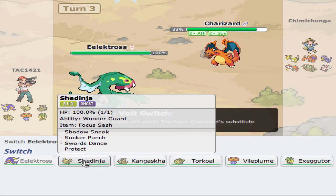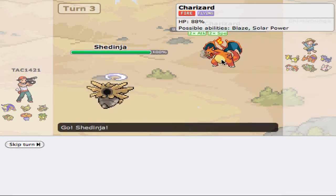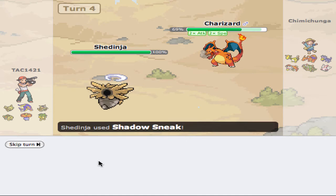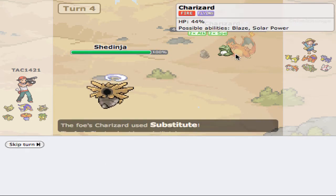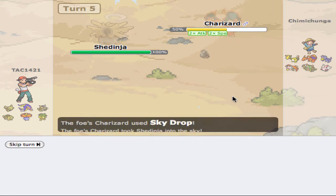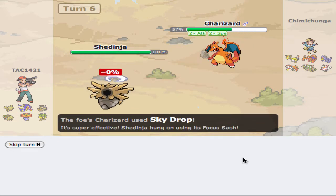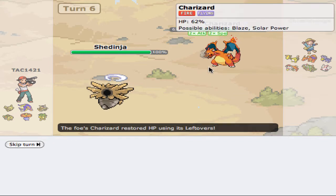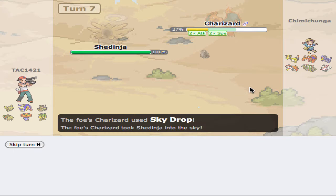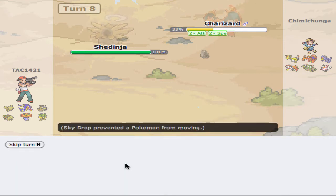I think Sheninja is the best bet here because then we can two-shot KO it. First I'm going to go for the Shadow Sneak, hopefully get some damage. I did 25%. He's going to substitute again — I don't know why — but we're going to Shadow Sneak, get rid of that sub, because it did exactly 25%. Now he's going to do Sky Drop, which I have no idea what that does. I'm going to go ahead and protect. That prevented me from moving. I've never seen Sky Drop ever. We're going to go ahead and Sucker Punch. That did 35%. And now he's going to Sky Drop again. Can I switch? Let's Sucker Punch. Okay, I can't move during this time.